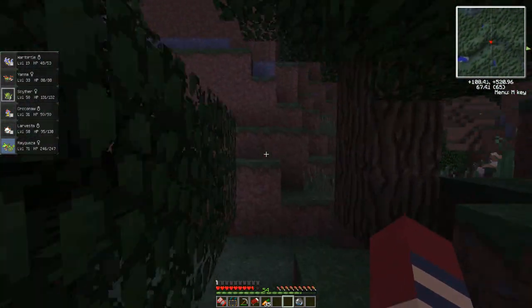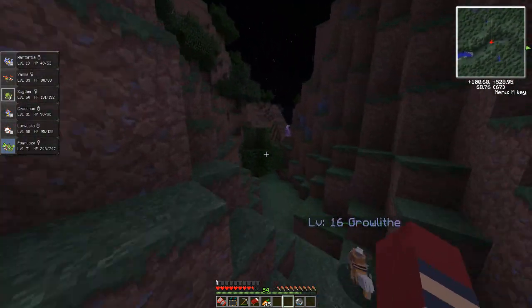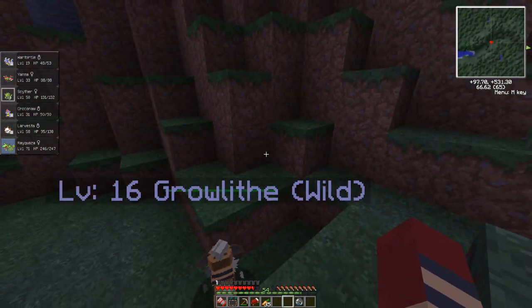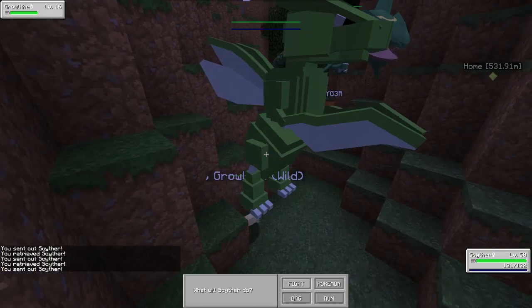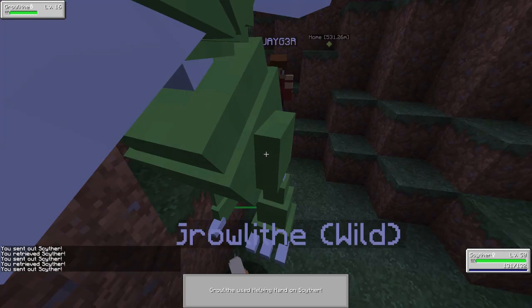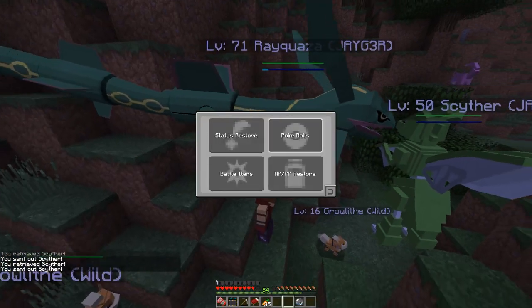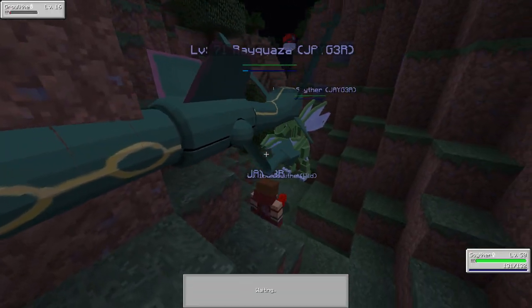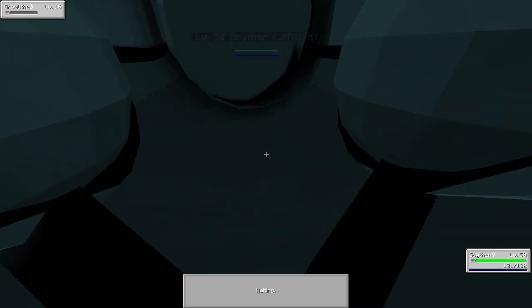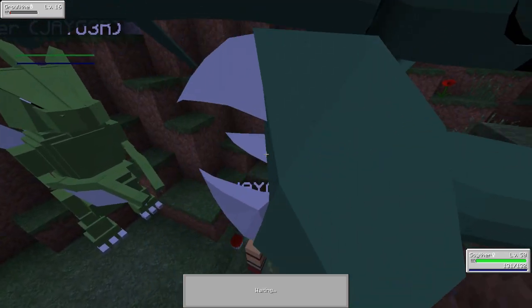I'm only kidding guys — I don't actually use wall hax, it's just the world didn't load in properly. So it was an actual world glitch. Why don't we catch a Growlithe as well? We'll just catch all the Pokémon. I wouldn't mind catching a Dratini as well — I believe they spawn at night. How many Pokéballs do we have left? Not too many Pokéballs, but we've got a few Great Balls, so that's fine. I believe Dratini spawns in at night.